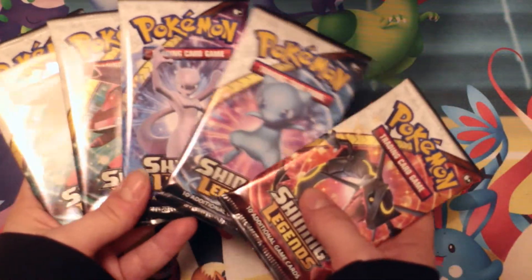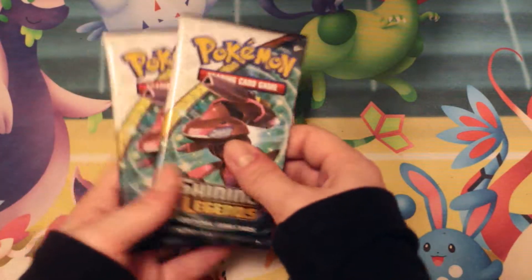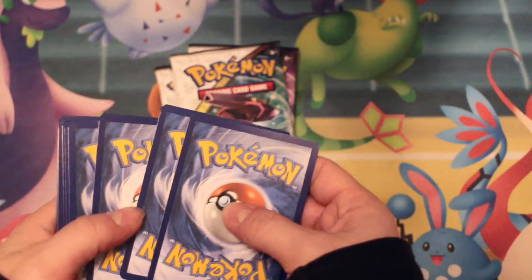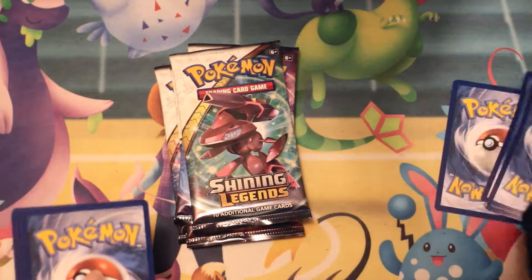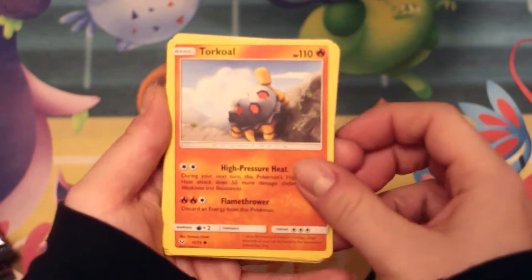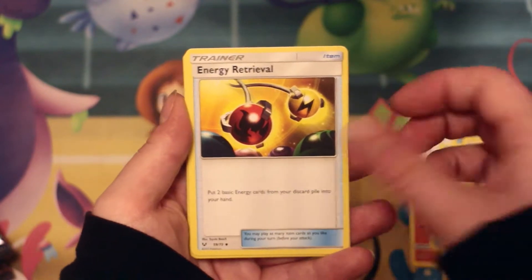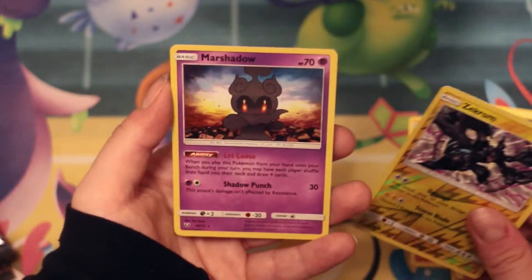So two Genesect, one Mewtwo, one Mew, one Rayquaza. Let's do the one we've got two of first. There's always a holo in these packs. We've got a Torkoal, Totodile, Weasel, Plusle, Torracat, Energy Retrieval, Super Scoop Up, Spiritomb, Zekrom Reverse Rare, and Amor Shadow Holo.